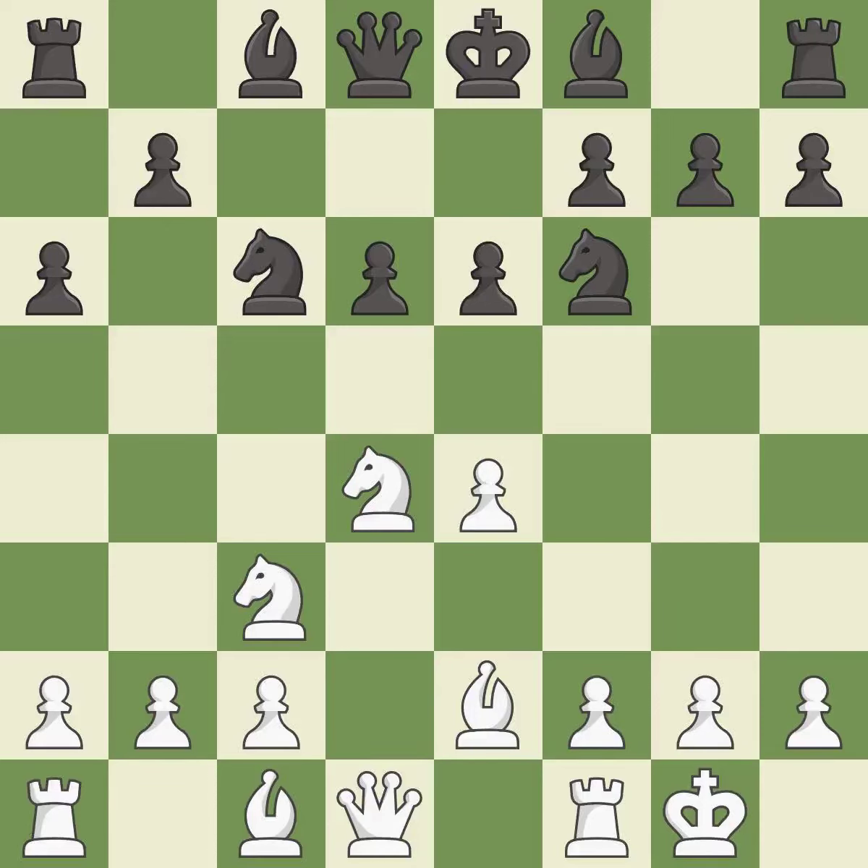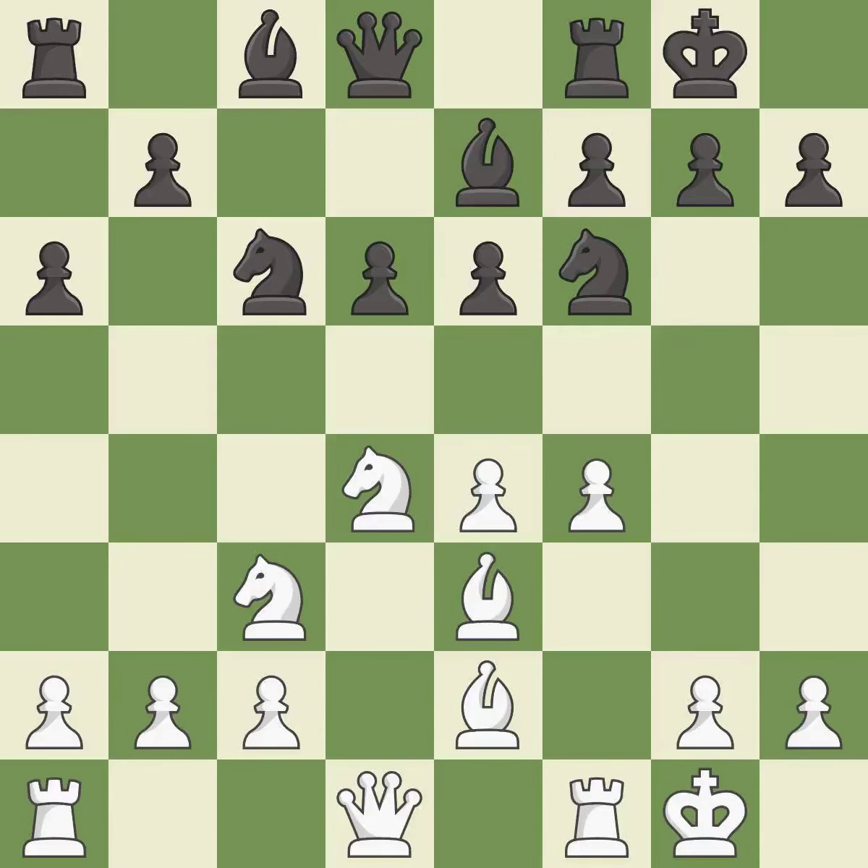The bishop is ready to be developed to an active square, moving to a better location and allowing it to control more squares. This activates a bishop by developing it off its starting square. Castling gets the king to safety while developing a rook. Castling to the same side as the opponent avoids some of the attacking associated with opposite-side castling. This activates the queen by developing it off its starting square.